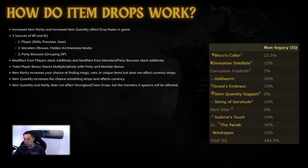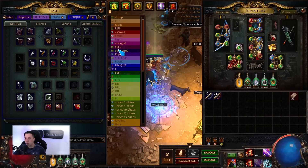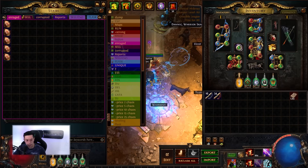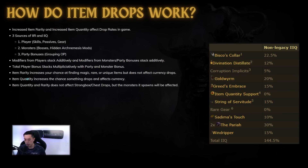Item rarity only affects finding items — it does not affect any sort of currency drops. Item quantity does affect the amount of currency drops you get along with items. However, item quantity and item rarity both do not affect strongbox or chest drops. A lot of people ask why to run the enraged strongbox sextant with magic find — but when you open the strongbox, most of the loot actually drops from the monsters you kill, and those monsters do still get affected by item quantity and rarity bonuses. So magic find does work with the enraged strongbox sextant.